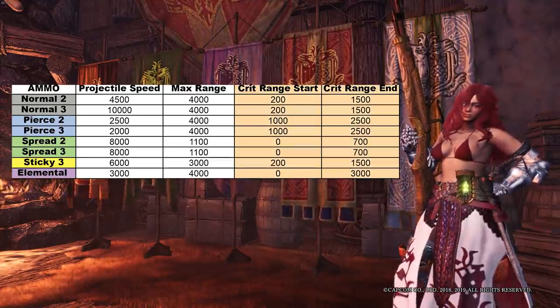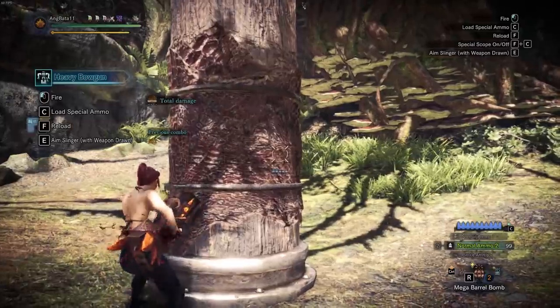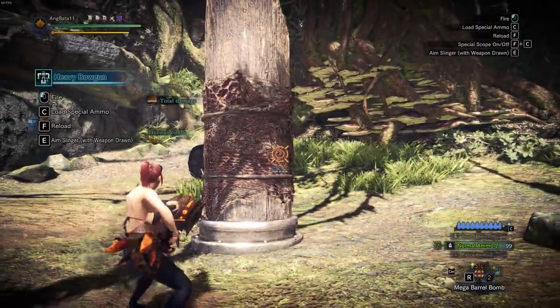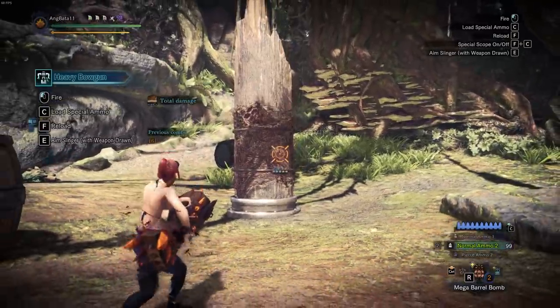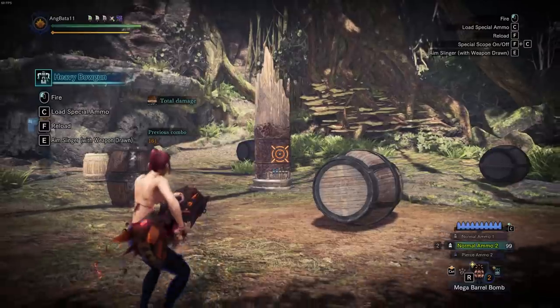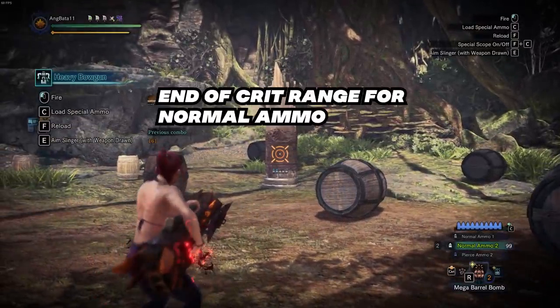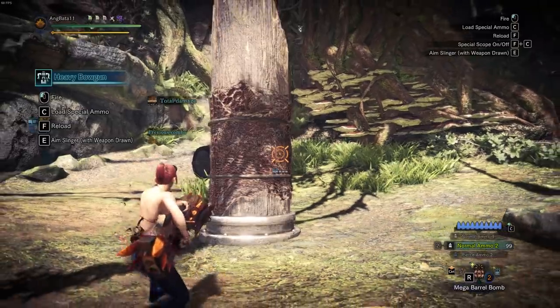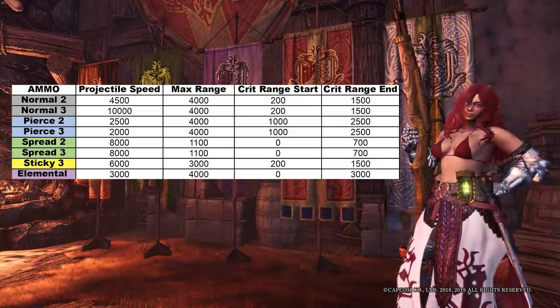Next, we have crit range — we have two columns here: the start of crit range and the end of crit range. Crit range affects normal, pierce, and spread. If you don't fire these ammo types within their respective critical ranges, you will deal way lesser damage. You'll also know if you're in crit range if you pay attention to your reticle — if it glows and you see additional markings, you are at crit range.